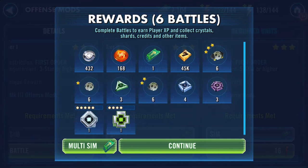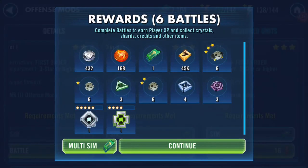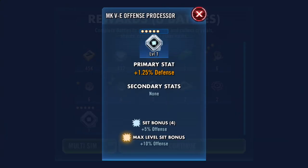I accidentally did a multi-sim and got a green — yeah, a green data bus protection and health. So the primary was protection, secondary health, potency, protection. I'm also replacing some of those purples that I lost.